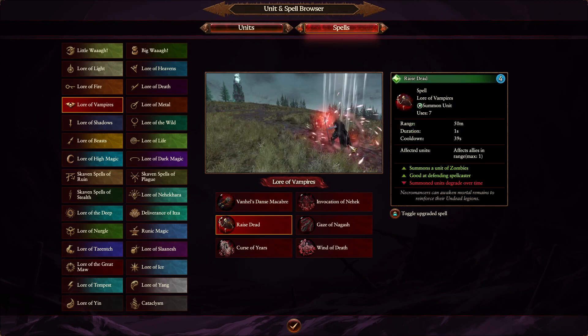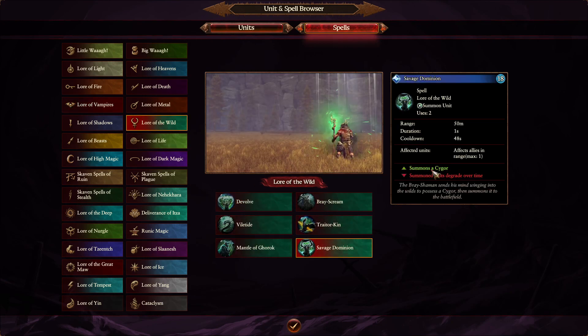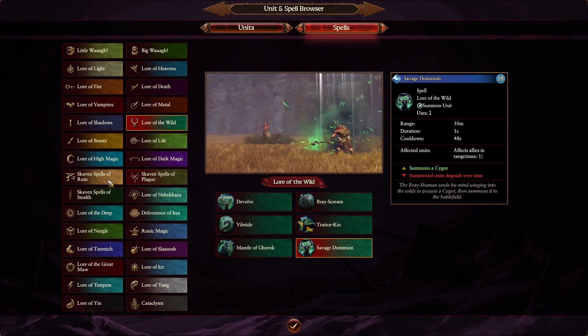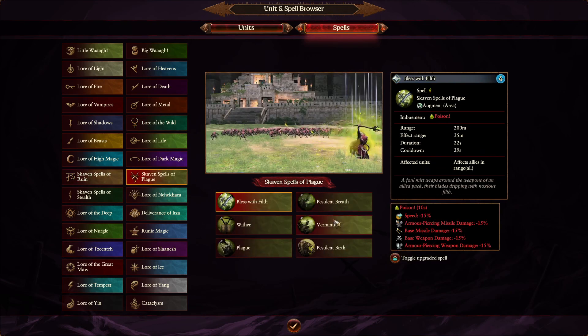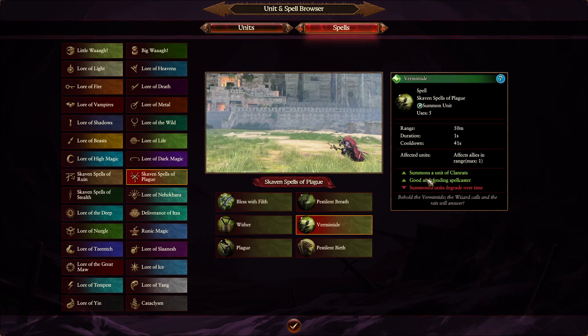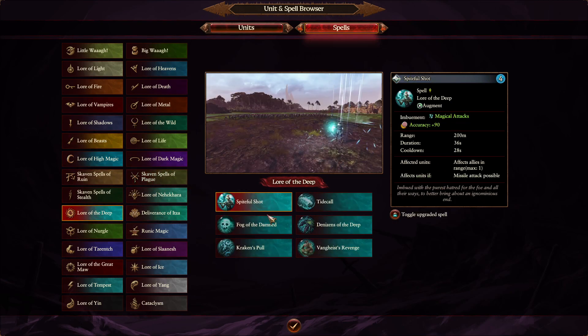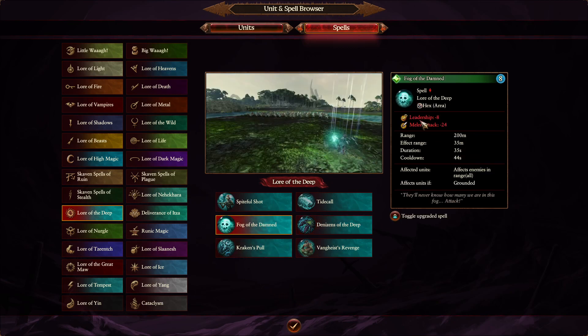You also have spells like raising the dead or summoning units. For example, Lord of the Wild can summon a Stag. Skaven have the Plague lore — here you can summon Clan Rats and Plague Monks. So a lot of lores have the ability to summon units, like Summon Rotting Prometheans for example.